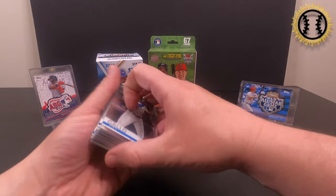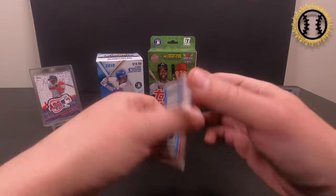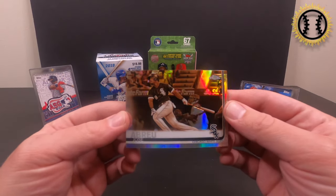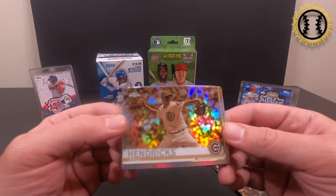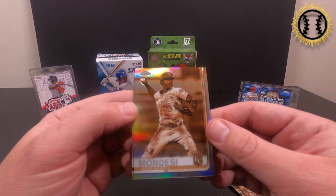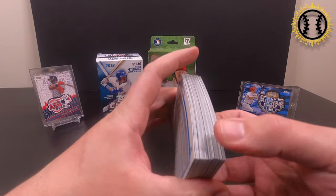Really nothing to get too excited about. We'll get lucky in the Sepia. Jose Abreu and another Kyle Hendricks. Mondesi and a Yadier Molina. So not really the greatest blaster — hopefully the mojo is in here.